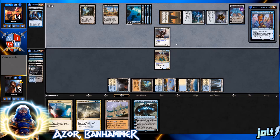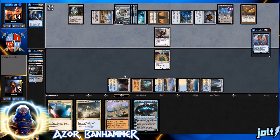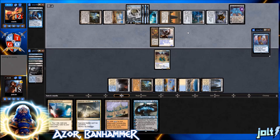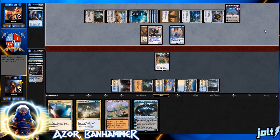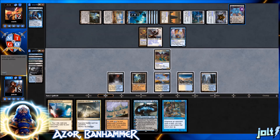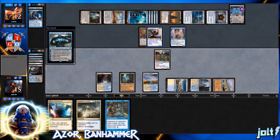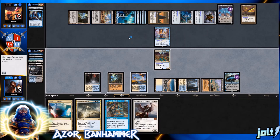They've got Sword of Feast and Famine down, but we still have Supreme Verdict for a board reset if needed. Sword of Feast and Famine deals combat damage and makes them discard a card and untap all their lands. Let's get down Temple of the False God and tap out for Jace — double blue off the Temple. We use the minus-one ability on Archangel of Thune; it has protection from black and green, but Jace is blue, so we bounce it back to our hand. Then swing in with Azor to take care of Ugin.